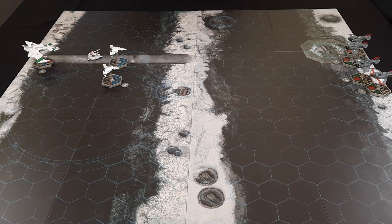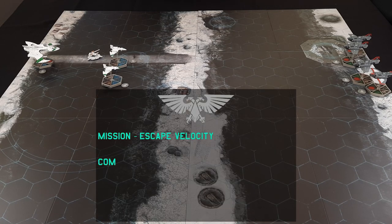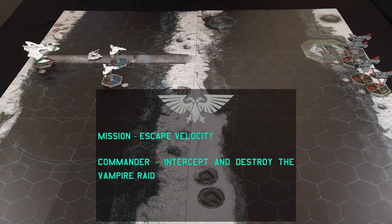Hello and welcome to today's Aeronautica game. Today we've got an Escape Velocity mission. This is a mission you can download on GW's website — it's on the Aeronautica pages.